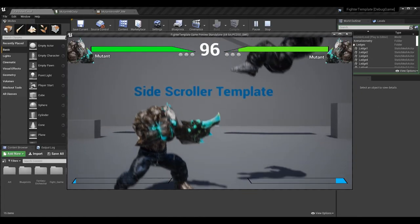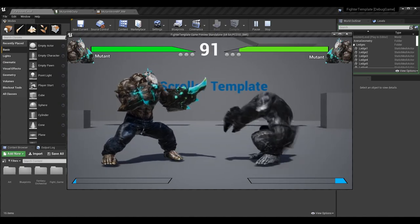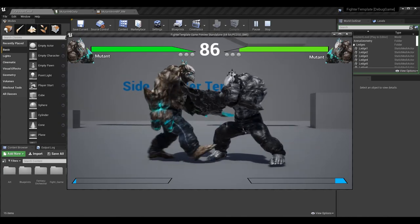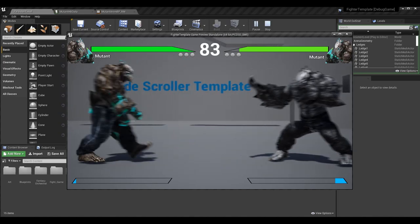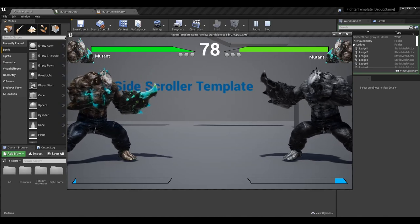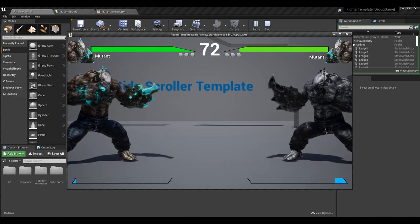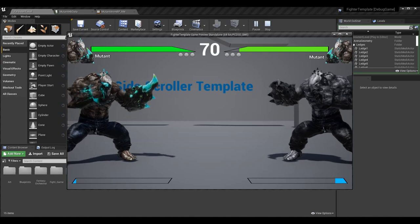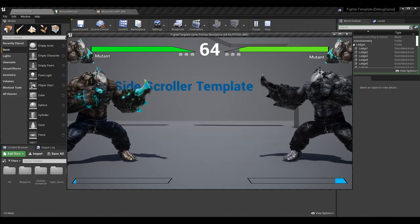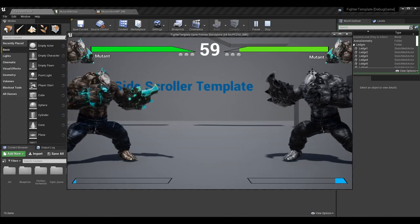With hard knockdown enabled, no matter how much they spam the jump key, they won't stand up until the timer is up. They're forced to stay in the hard knockdown state for the given amount of time. It's a small mechanic but the way it changes combat can be huge depending on how you set it up and what characters can do while in hard knockdown.